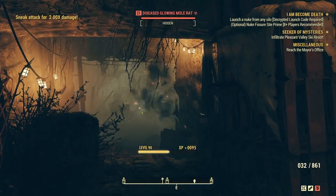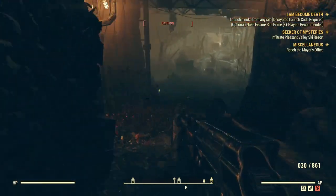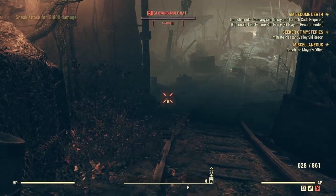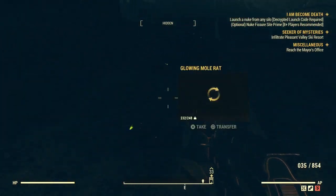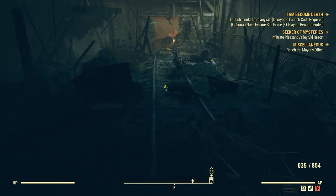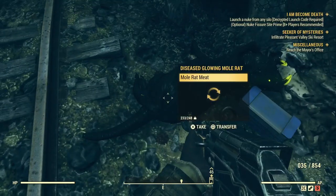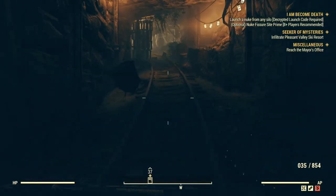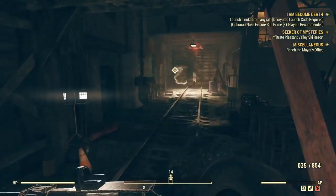At this point I've done this a while and I've got a ton of mutations, if not all of them. This is my strategy: with the 3-cost Luck card Class Freak, I reduce the negative effects of mutations by 75%, so that makes having all the mutations kind of worth it.